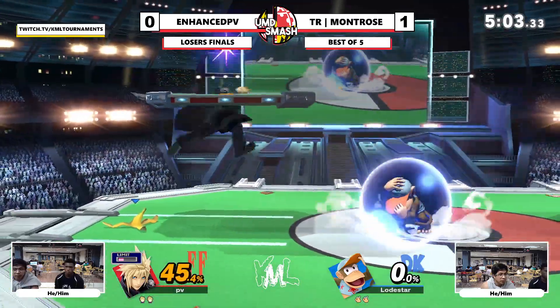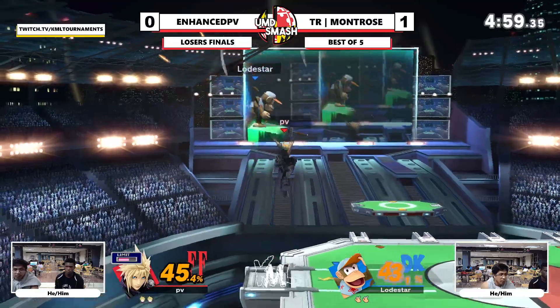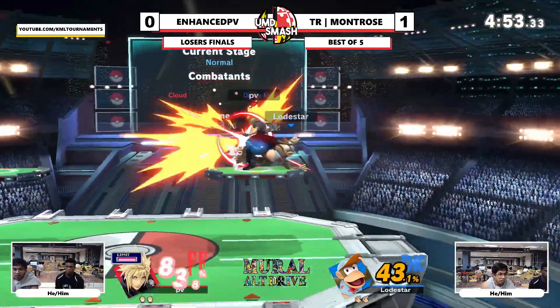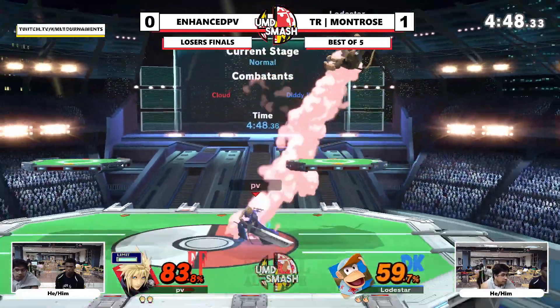Another thing too — Montrose is shielding a lot, which makes sense against Cloud, but I feel like Enhanced could be taking better advantage of it. I don't know if he's gonna go for a grab later in the set. He goes for the up-air — double up-air. Landing with an attack — most Diddies would just monkey flip there. Landing aggressive is not a bad option, it's a good mix-up.